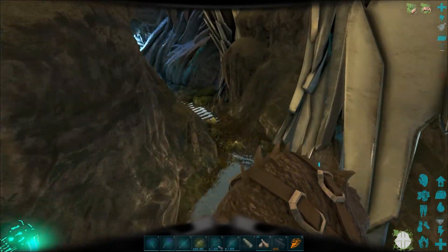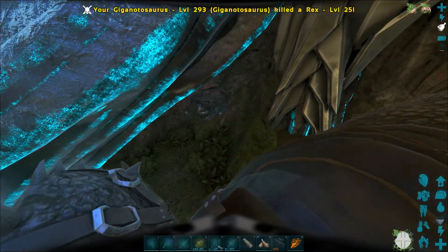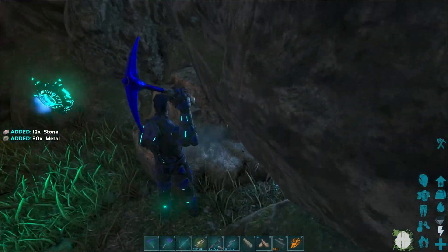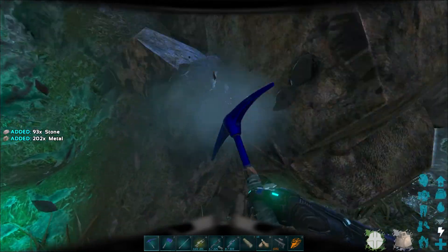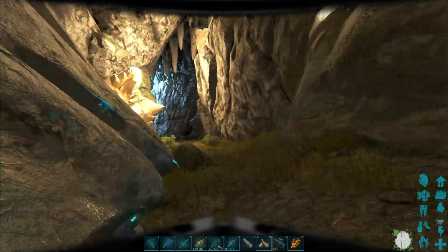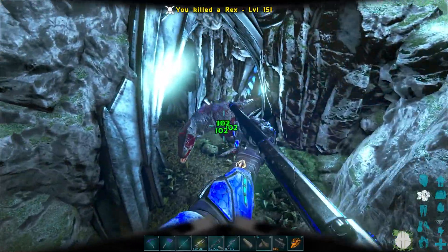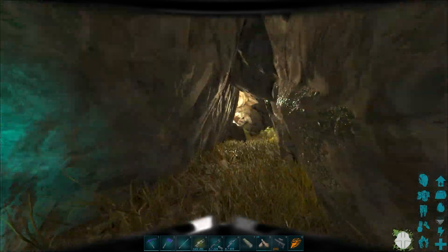I didn't think there were any Therizinos in this cave — if I'd known, I wouldn't have tried to get so many Theri claws outside. I think this right here is actually the entrance to the Ascension Terminal. Pretty sure this is it. There's creatures in here — I did not expect that. I haven't been able to test this shotgun out actually, so this is the first time I can try this puppy out. It seems pretty nice, so I'm not gonna complain.